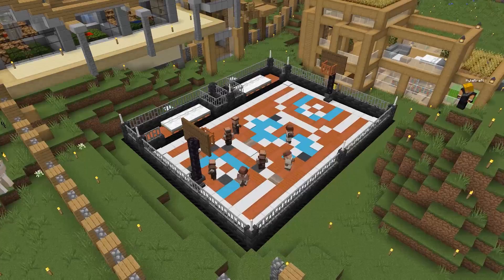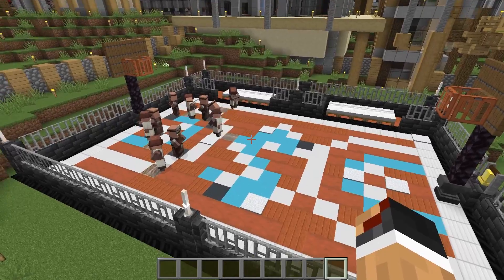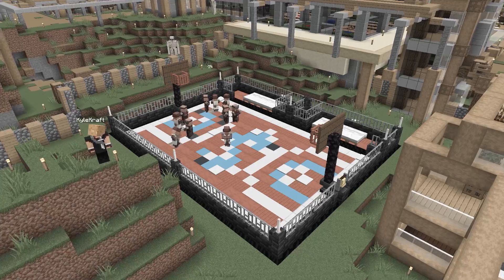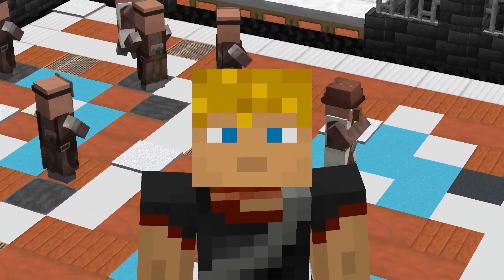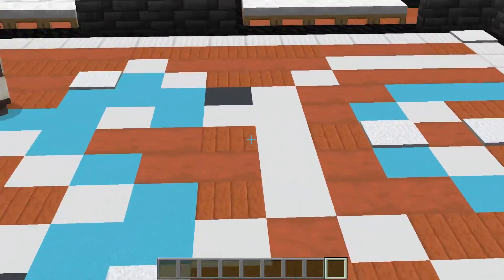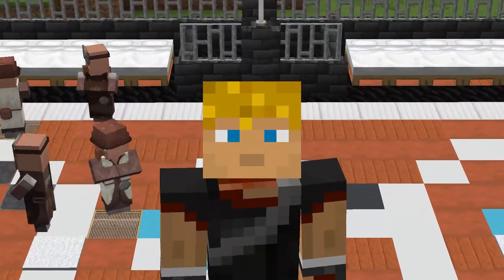Welcome back! In this one we're taking a look at a fully functional Minecraft villager trading hall designed as a basketball court. Our villagers are literally positioned in a triangle offense. For those of you who want just the basic how-to build this basketball court, click pause and you can copy the build block by block, although you'll want to extend it by one block to make the court an equal design.